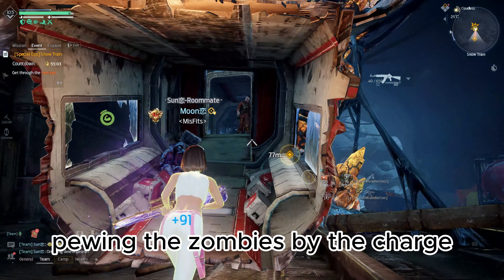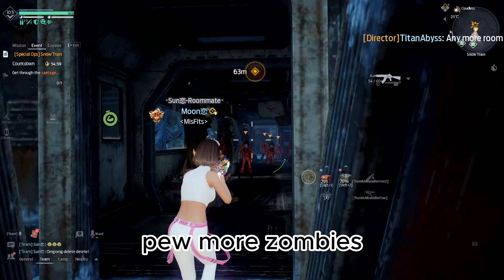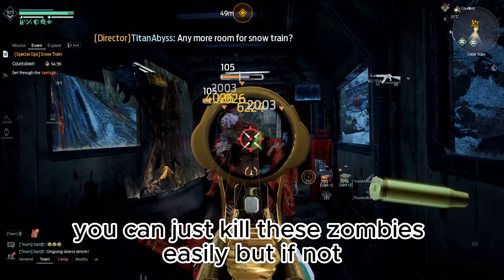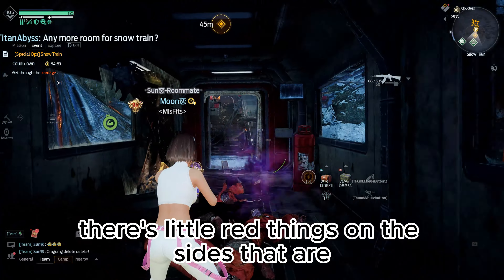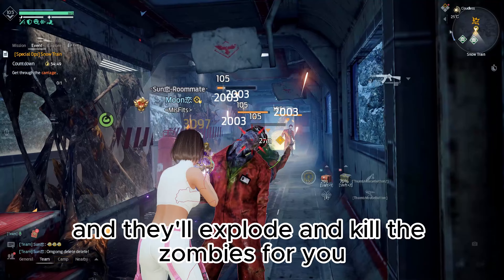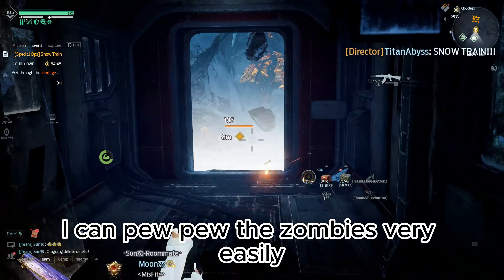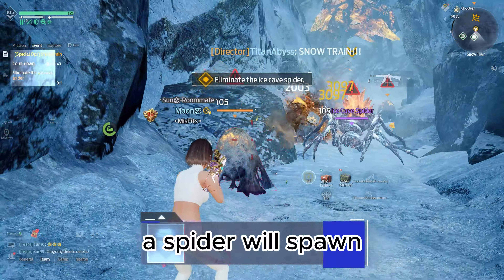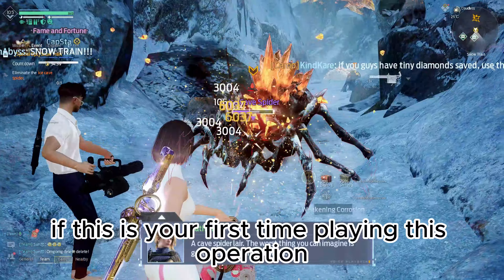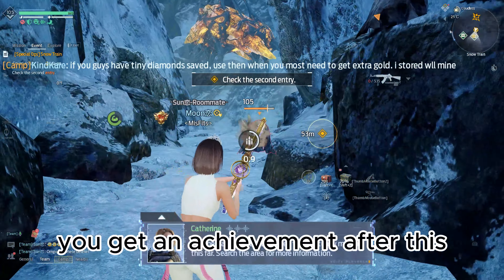Once you're done with the charge section, you're going to have to go over to the train parts and pew-pew more zombies. If you're a high rating you can just kill these zombies easily, but if not, there are little red explosives on the sides — just shoot those down and they will explode and kill the zombies for you. Up here a spider will spawn, and you have to kill the spider very quickly. When you kill it in less than 30 seconds, you get an achievement.